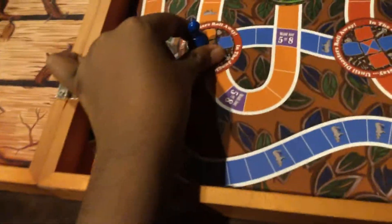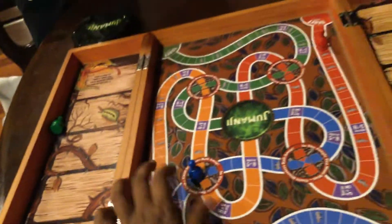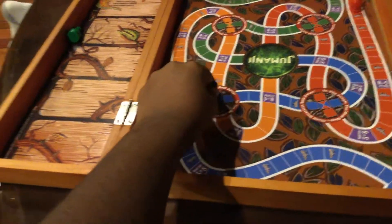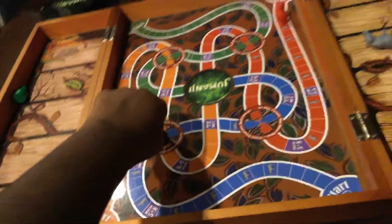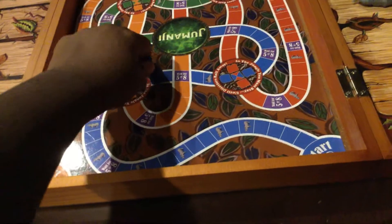So if you roll and get onto a disaster — a disaster is one cube. So if you go like one, two, three, you just lead yourself into disaster. That's one square block.